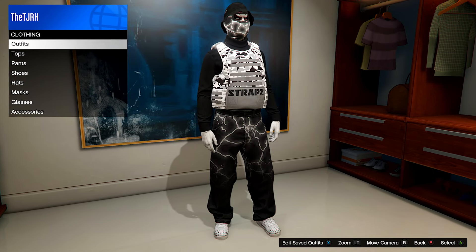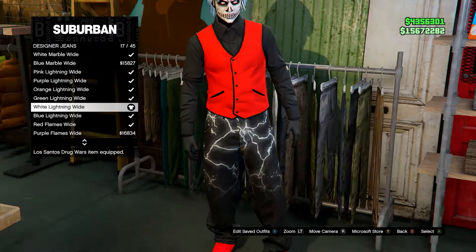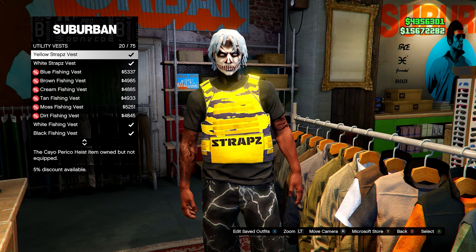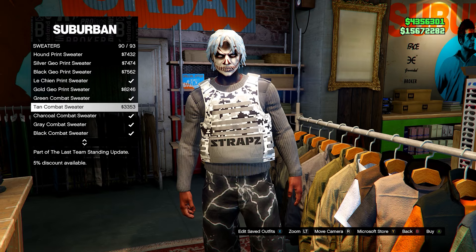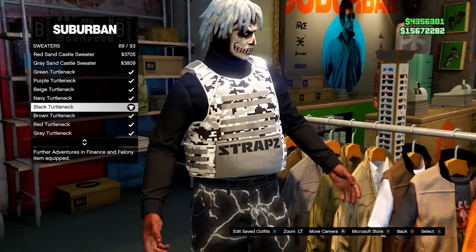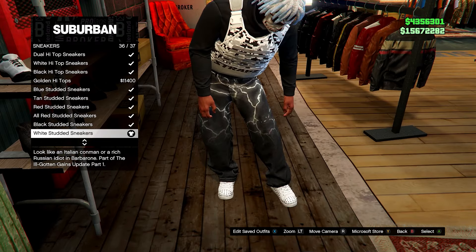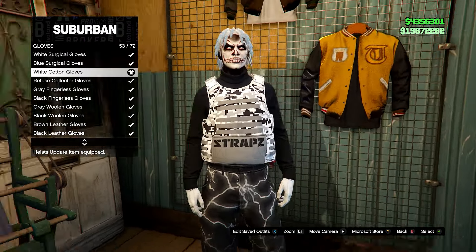Next up is an outfit I decided to make myself and will probably upload to TikTok soon. First, go to designer jeans and go for the white lightning wide, then head to the top section, go to utility vests and select the white straps vest. Once you have this, head up to sweaters and go for the black turtleneck sweater. Then go to the shoes section, go to sneakers and select the white studded sneakers. Go to accessories, then gloves and equip the white cotton gloves.